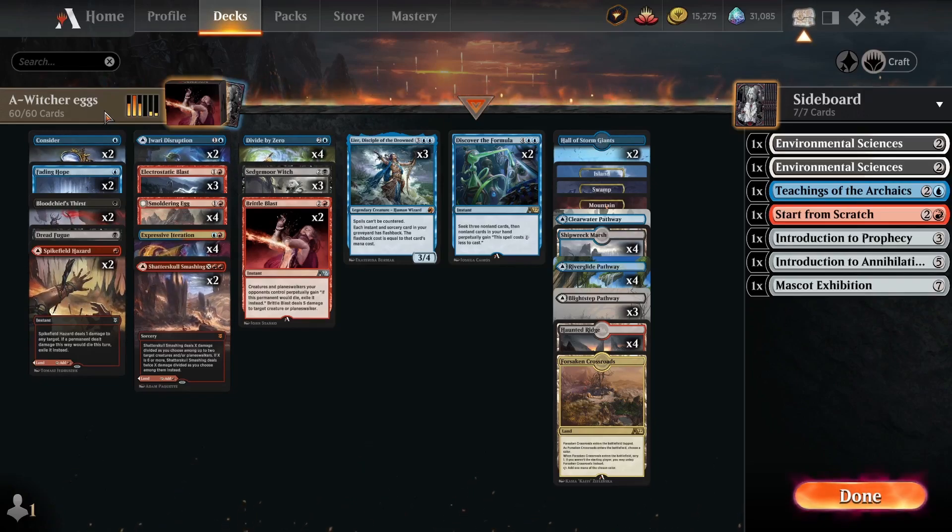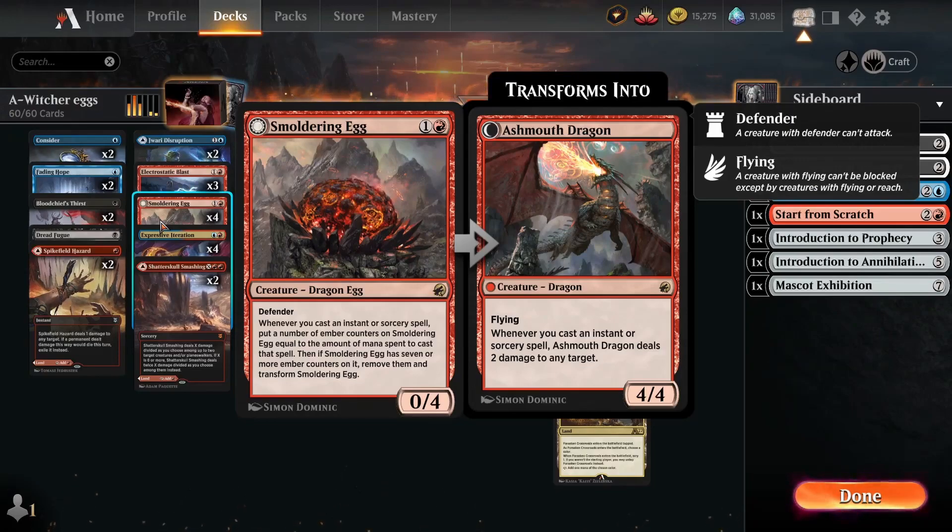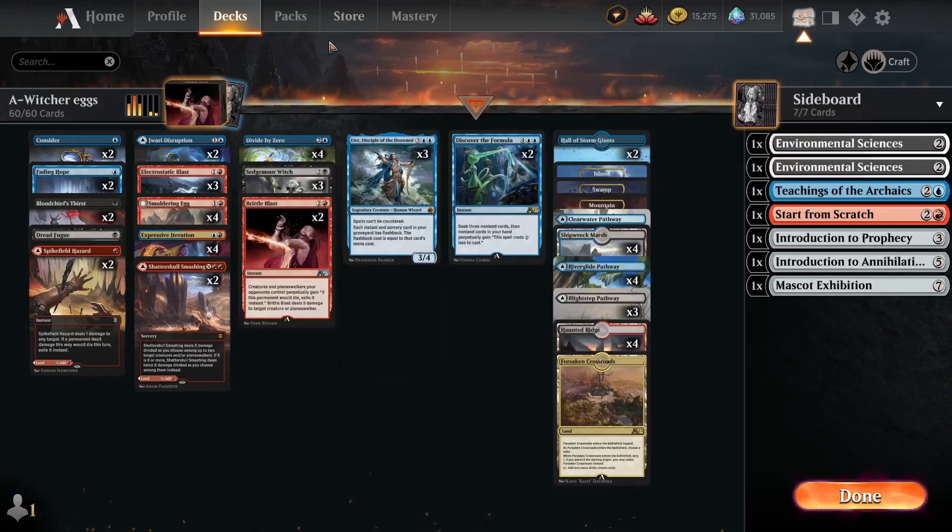We have 3 creatures that care about them. The first favorite card is Smuggling Egg. I haven't seen anyone play it in Alchemy as of now. It's basically a 0/4 defender, and if you play instants and sorceries you accumulate counters. When you get to 7 counters it turns into Ashmount Dragon, and every time you play an instant or sorcery, Ashmount Dragon deals 2 damage to any target. So it's very good against aggro and midrange.